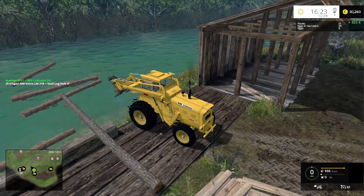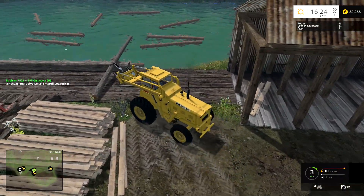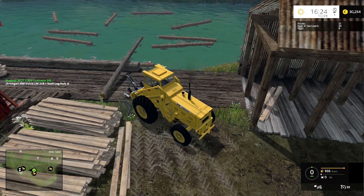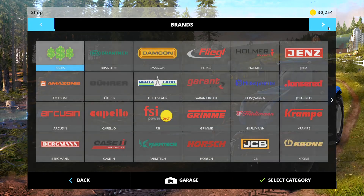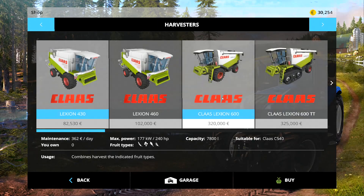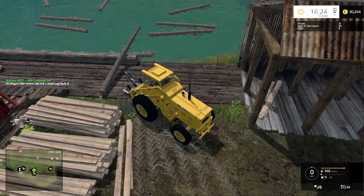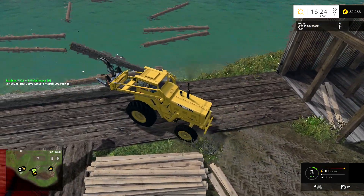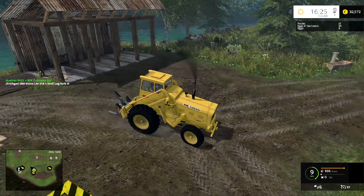Let me tip that down — that log is just going to stop there. I can chuck those two in, and that one is stuck over here at least. So the question for this week is: do you want me to get the Grimme Rootster sugar beet harvester with the topper — I will rent those two if we're going to get those — or do you want me to buy the RKS4 sugar beet harvester? The reason is we've got to buy that one because there's no option to rent it. It's your vote, it's your game. There's another one — another 2,000!